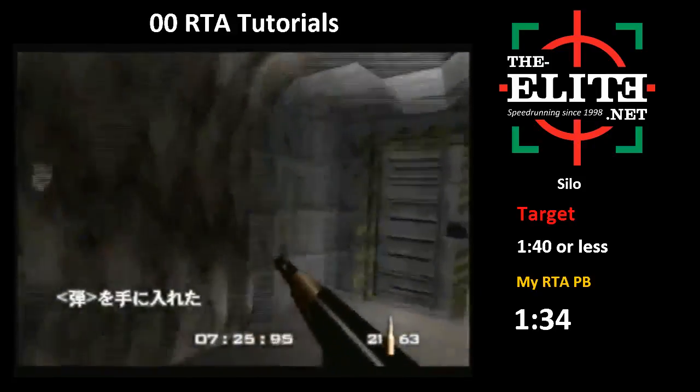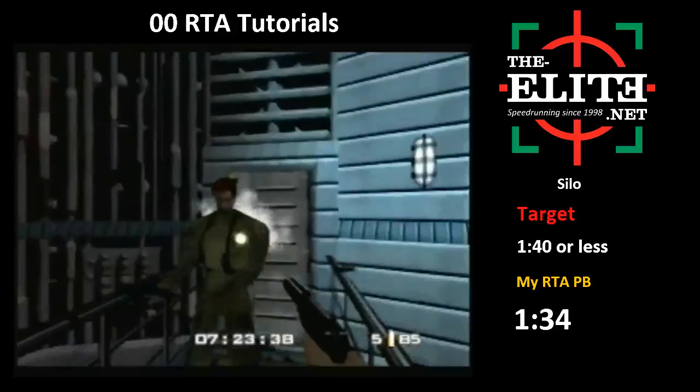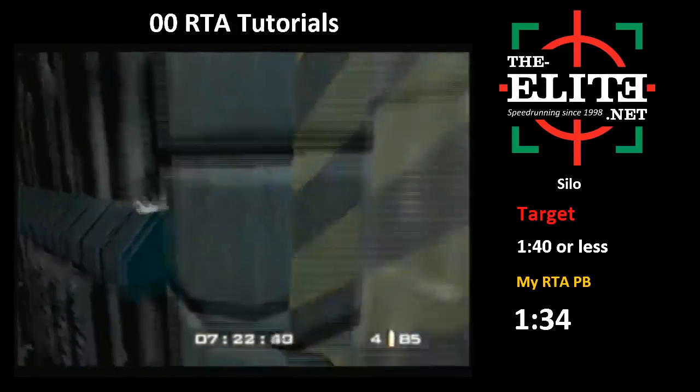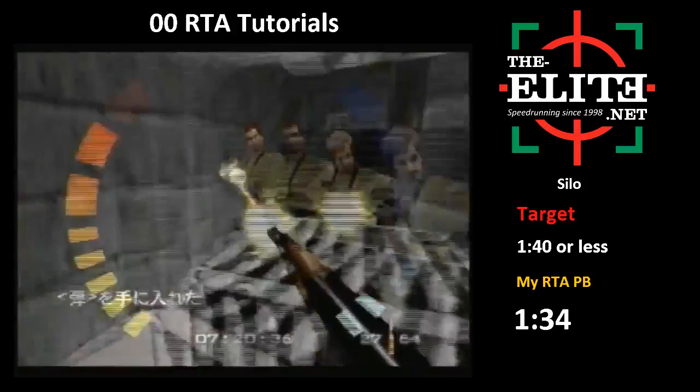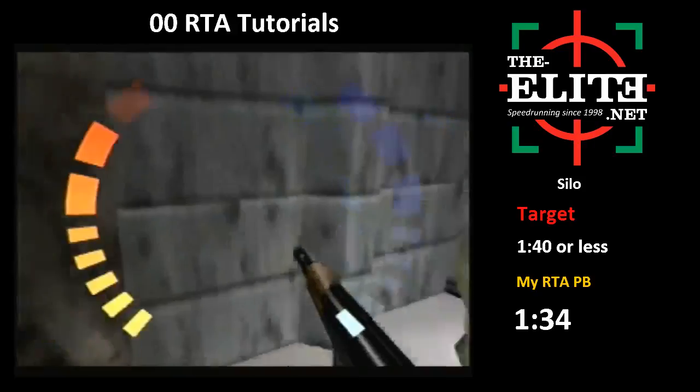Just kill these two guys and switch to PP7. I use the PP7 to warp this door, then shoot this guy. Depending on your pace, there could be two guards here or the other guard could be opening the door, so be aware of that. Warp the door there, and then as soon as you get to the end of the crates, start shooting the KF7. Shoot it all the way to the door. Make sure to keep looking at the door the whole time and pause with it in view - otherwise guards can warp.